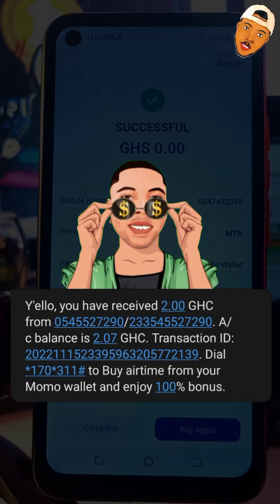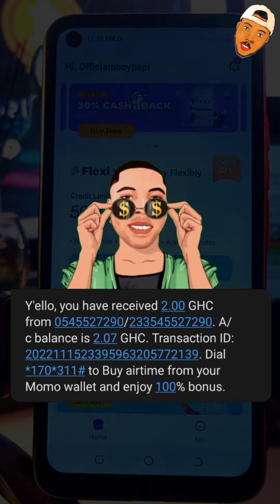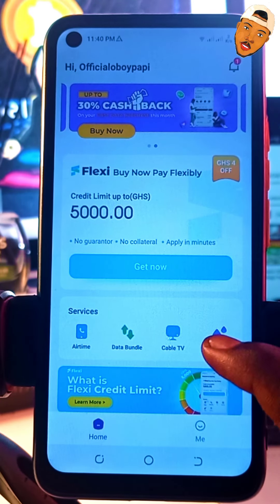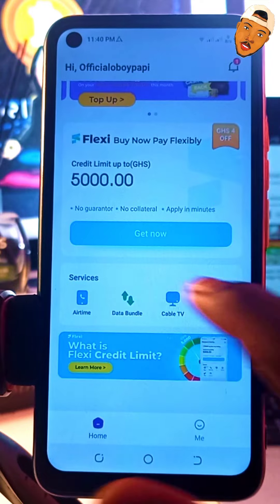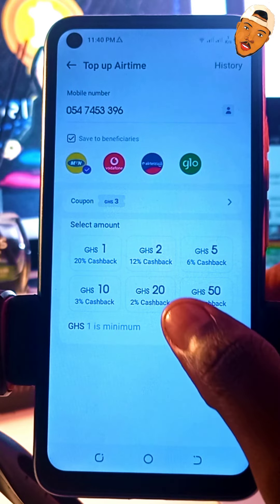I've just bought GHS2 airtime without paying any amount. You can see on the screen the alert I got confirming the GHS2 was sent to me — so it's complete. Now it's left to claim the GHS3 using the other coupon, so I'll go back to buy the airtime again.